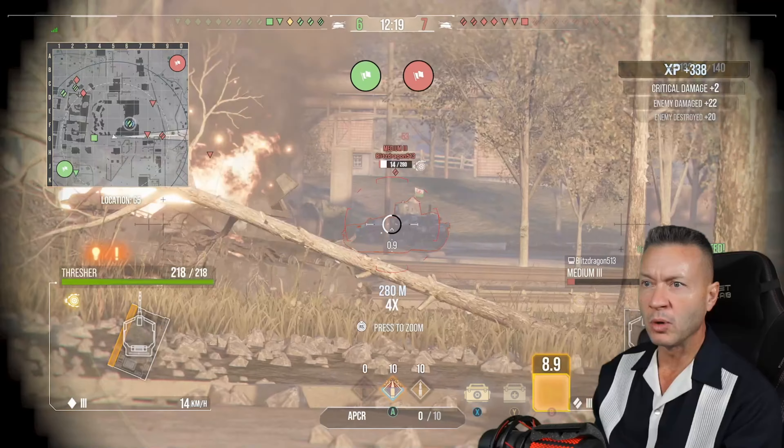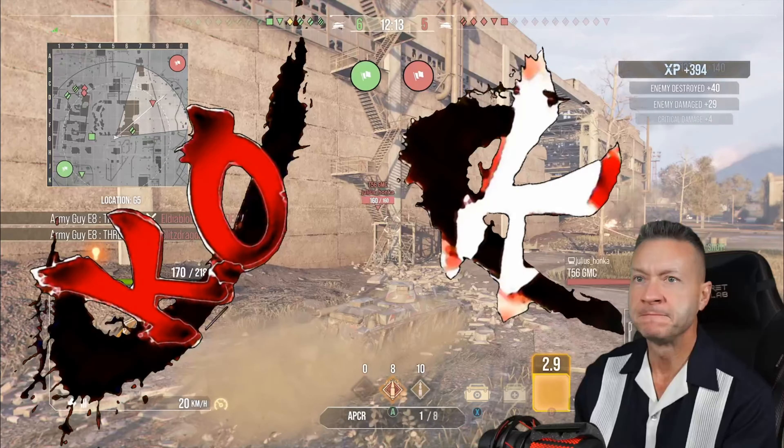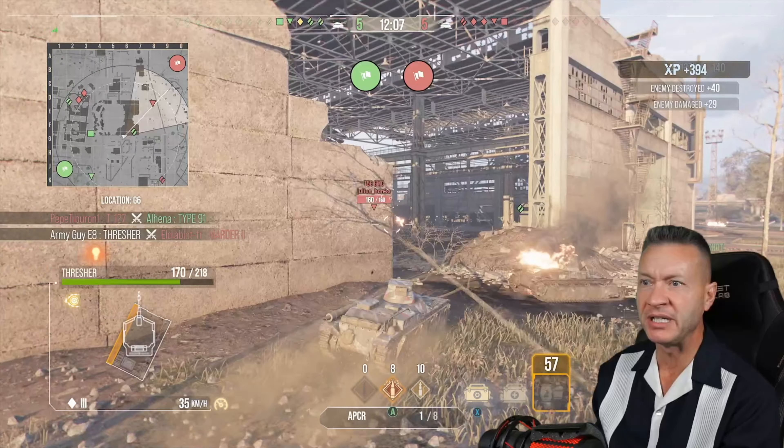We've got a medium three — one more shot, we should be able to get a KO. Knocked him out. We've got a marauder — two for two, baby. Six green, five red. 394 in-game mini XP.